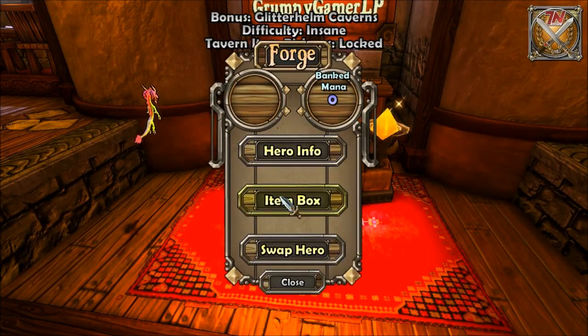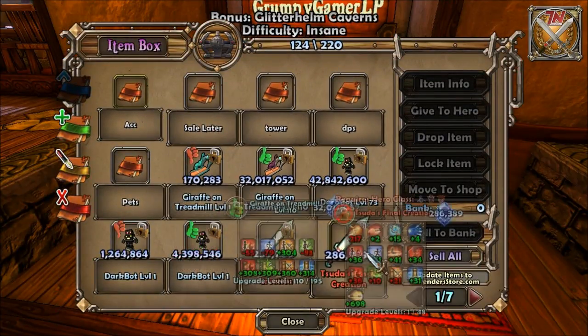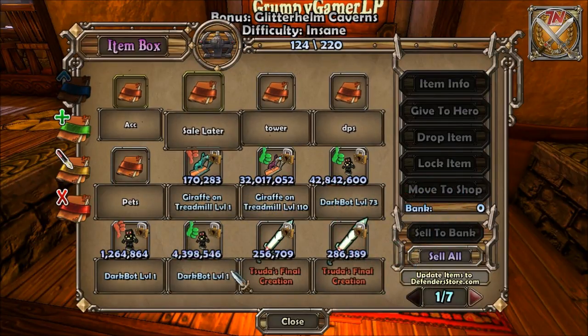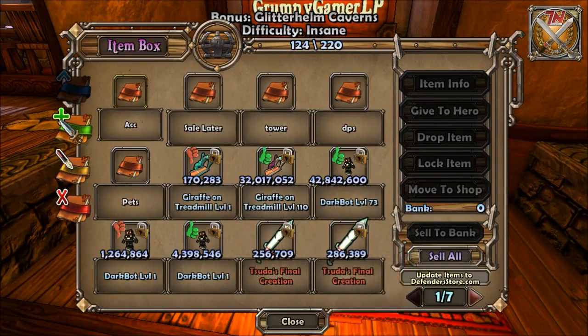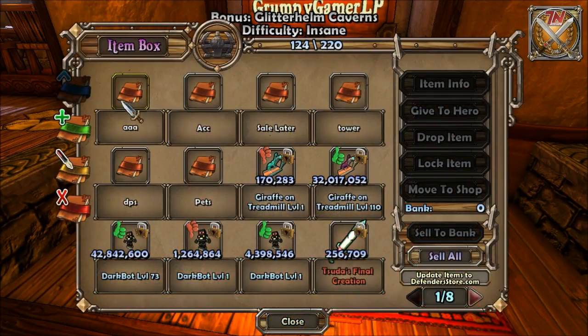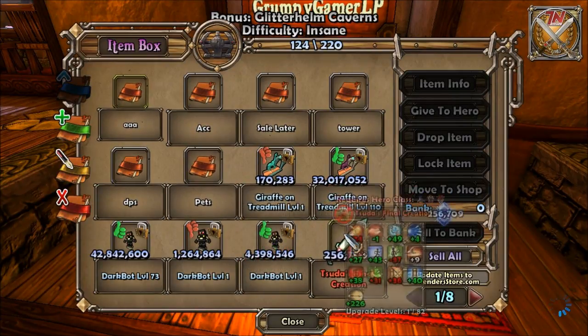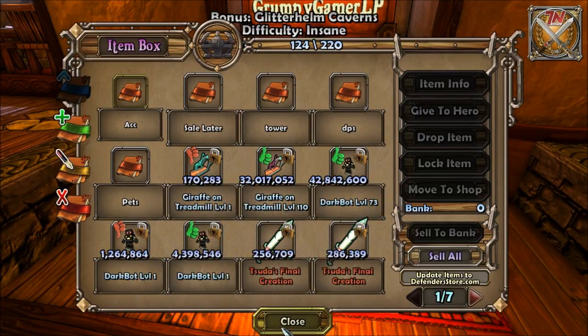Next we have the item box, which is basically your inventory. You also have folders — you can select between tabs to look at all your different items. Up here, if you want to create a folder, click the plus button and name it. It's just like Windows — you can drag and drop something in there. You can click to rename it or click to delete it.